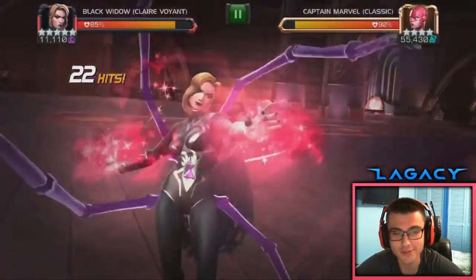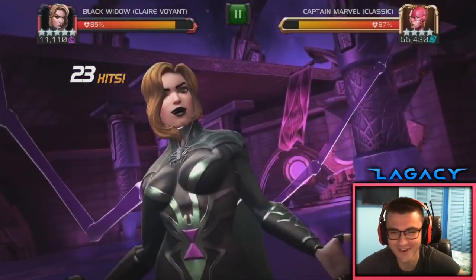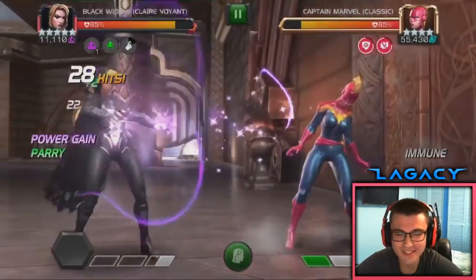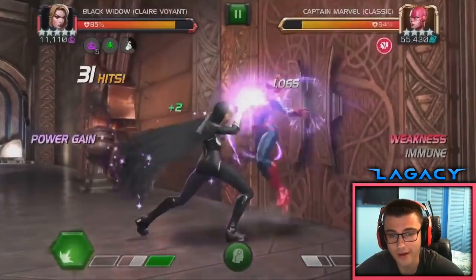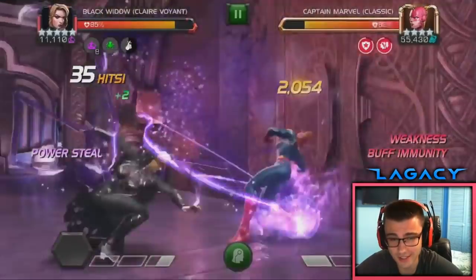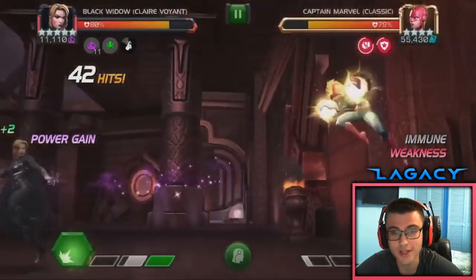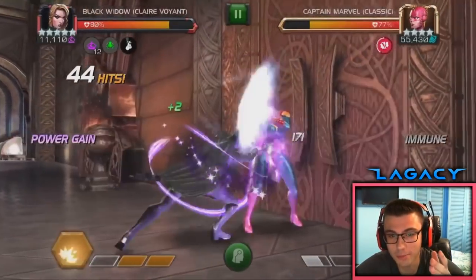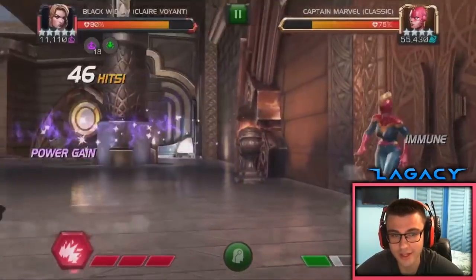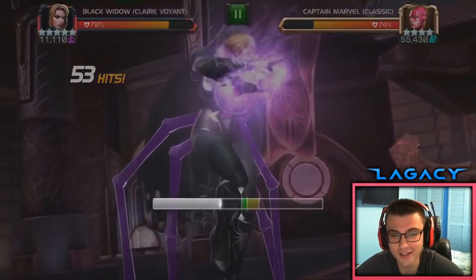We're going to drop the L3 here — it's a pretty cool animation. At the end she kind of taps the opponent. The L3 did 23,000 damage, which is decent — keep in mind this is a rank 3 5-star, about the equivalent of a 4-star. I'm really interested to see the damage at rank 5 level 65. Another cool thing about the L2 is you apply a buff immunity on the opponent — basically they can't gain any buffs while they have that debuff. So against Hyperion, once you use that, he can't gain his power gain, which is pretty cool.